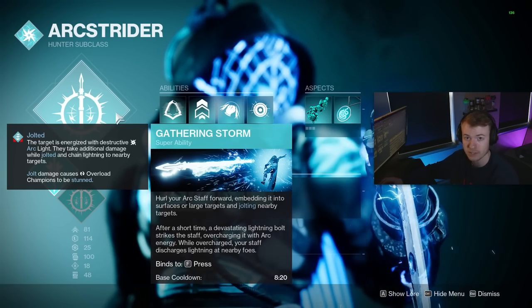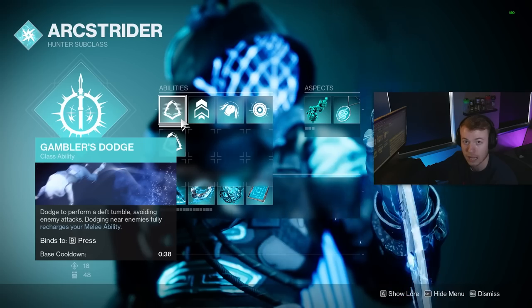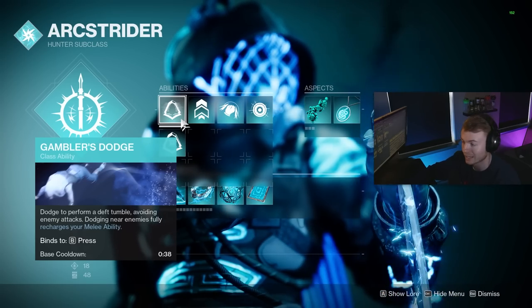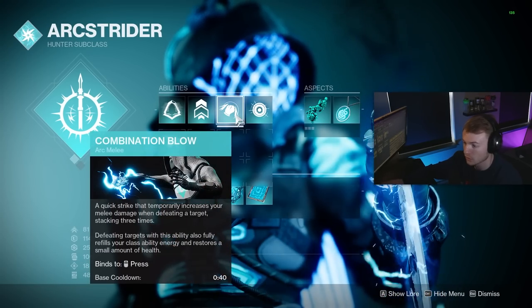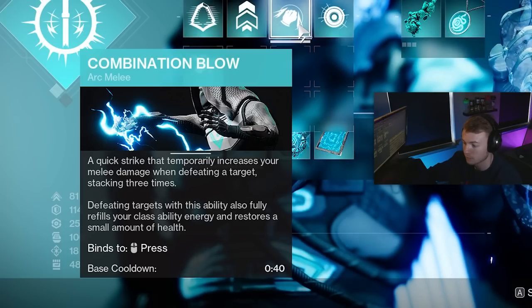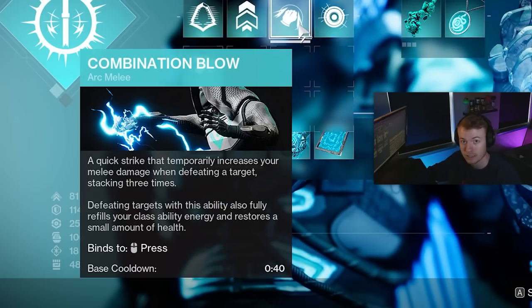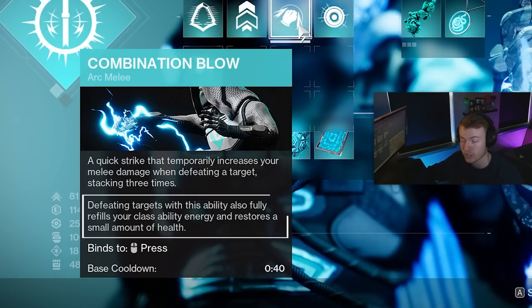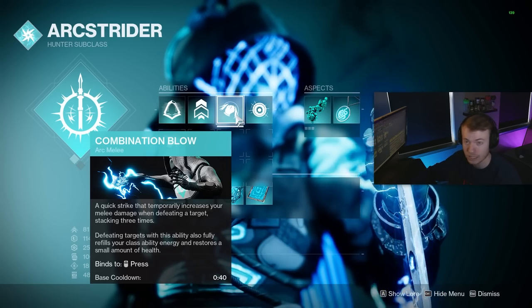You're going to want to make sure you're on Gambler's Dodge — dodging near enemies with this equipped will instantly refund your full melee ability. You're also going to want to be on Combination Blow. With Combination Blow, anytime you get a defeat, you get a stacking 60% increase in melee damage, and that's also going to instantly refresh your dodge ability, meaning you can dodge, melee, dodge, melee infinitely.